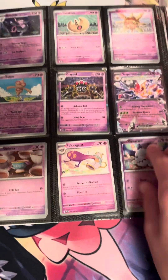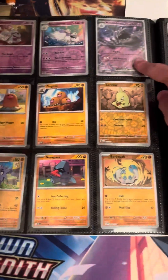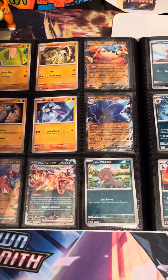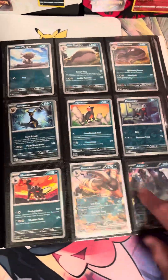Clefable and Vespiquen EX — this one was actually very hard to find, the Vespiquen. Then Houndstone EX. We got Cloth, Glomora, Crydon, and Charizard — so four, I said three. Charizard — my mom pulled that one actually. Then we got Houndoom and Absol.